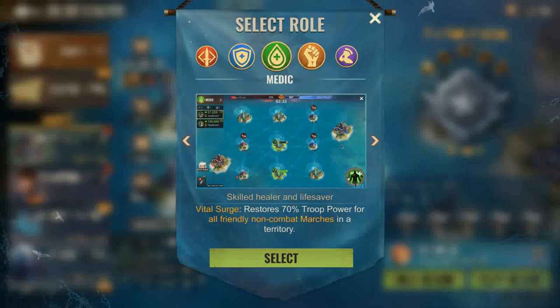Medic Vital Surge restores 70% troop power for all friendly non-combat troops in any area. When activated, you can select your team member or yourself to be healed up to 70% of their health points.